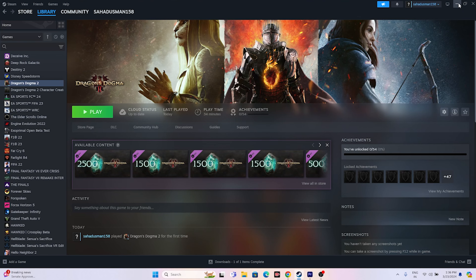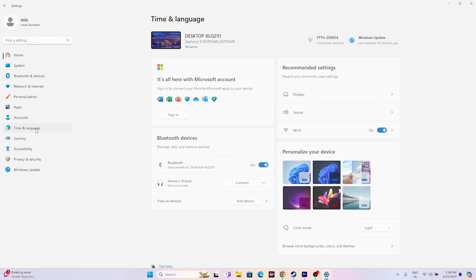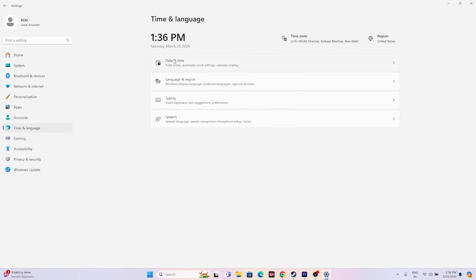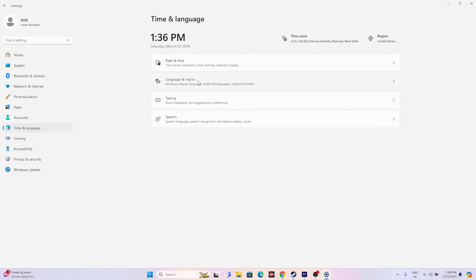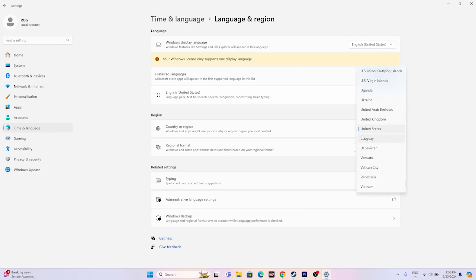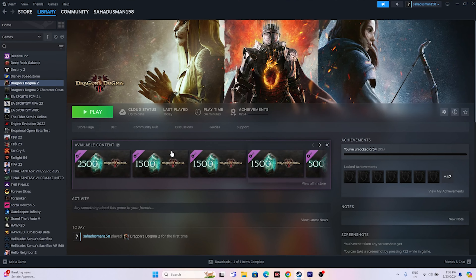The next fix is to make sure your Windows date, time, and region are correct. Go to Search > Settings > Time & Language > Date & Time and make sure all three settings are turned on. Go back and also make sure your geography/country is correctly selected. Close everything and try launching the game.